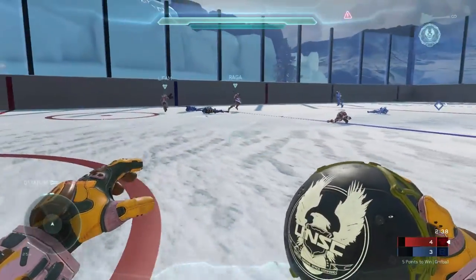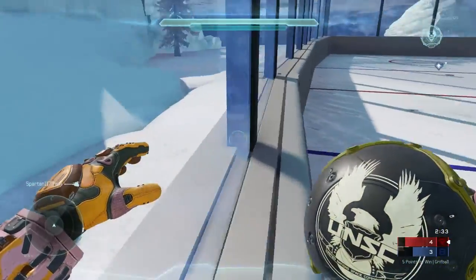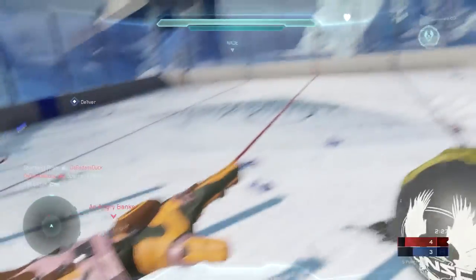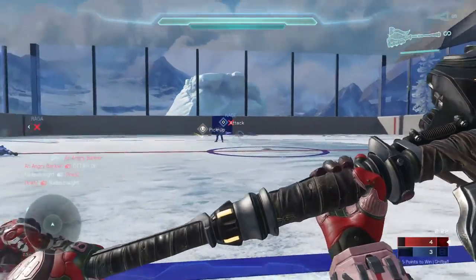You can actually run on the side of the wall, which enables you to get a height advantage - as I said earlier, height is key with the gravity hammer. If you have the ball, you can also ground pound your target. It's also good for approaching the goal at pace - if you walk along the side and ground pound into the goal, it's an instant cap.